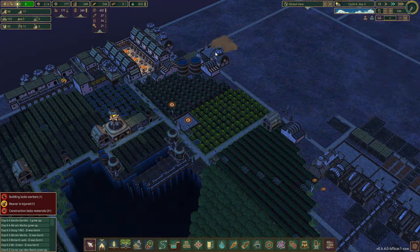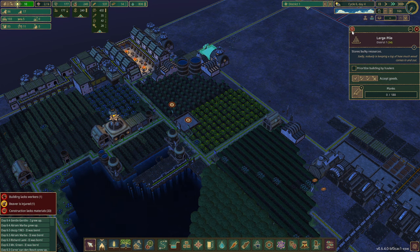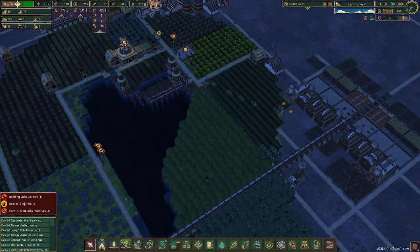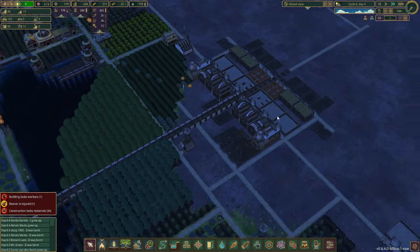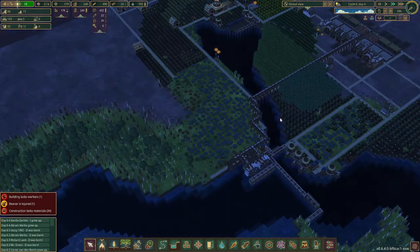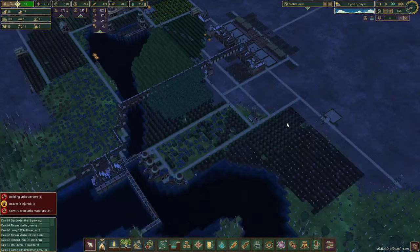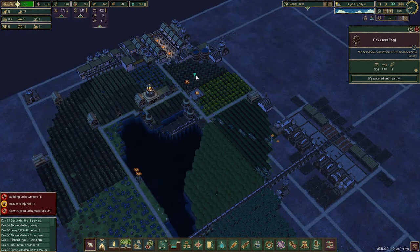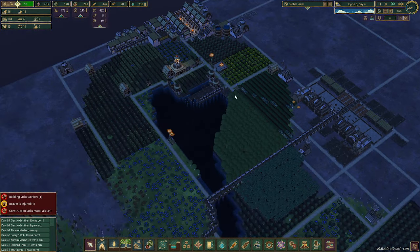We're going to get rid of these two log piles — I don't want them to even bring them there. Planks, don't need the planks over there. It's all going to go over here. But our main issue right this second is logs. They must be getting close to grown over here — 84%. That's pretty close.